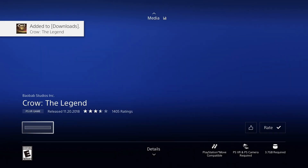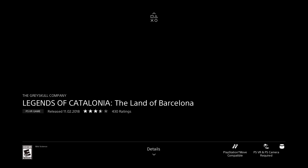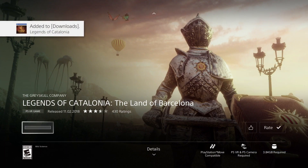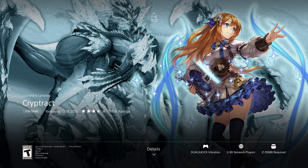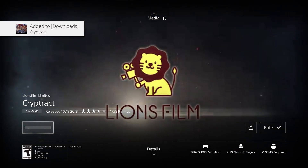Battle royale games can be pretty expensive, so it's great to get them for free. The next BR game is only 3.84 gigs, which should download quite fast. The one after that is quite big at 21.95 gigs, so that one's going to take a while.